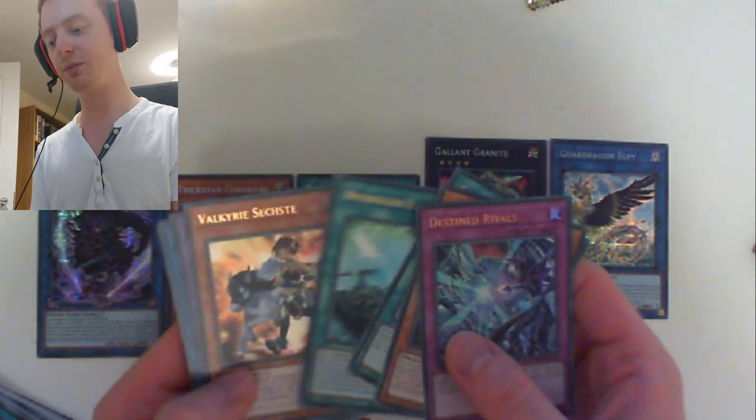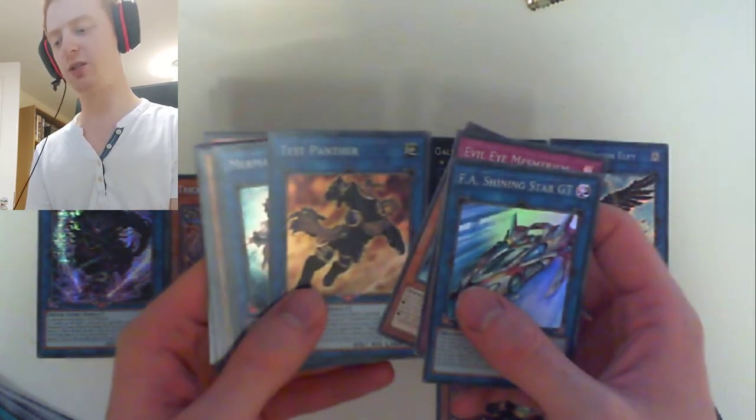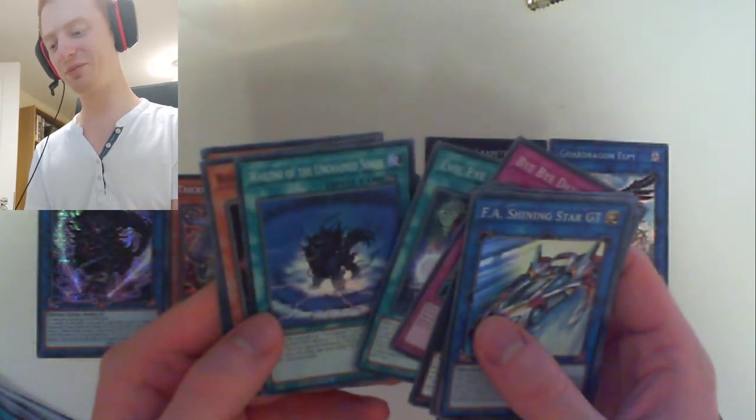So there you have it, ladies and gentlemen — it hasn't been a complete disaster, to be honest. We've got some very nice Prismatic Secret Rares: Unchained Abomination, Trickstar Corobane, Pot of Extravagance which is a fantastic pull, Gallant Granite, Witchcrafter Heine, and Guard Dragon. Our ultra rares — we've got Destined Rivals times three, Starliege Seyfert, and Successor Soul. It's quite nice that we've got all three promo cards. We've got Valkyrie, Gladiator Beast, Wynn the Wind Charmer, Strength in Unity, Destined Rivals, and Gnome Material — also quite a decent card. Our super rares were okay: Soul of Disaster, X-Charge Dragon, Nightmare Incarnation which looks awesome, Bye-Bye Damage which is like a magic cylinder on steroids, Wailing, and Rogue of Endymion. All around it's been pretty decent — quite happy with that.